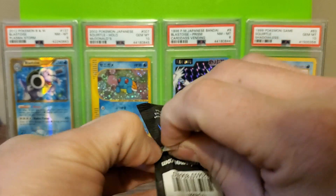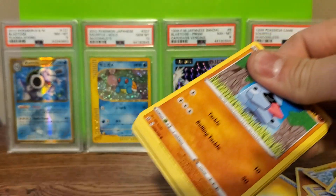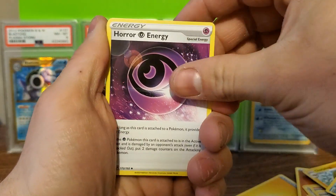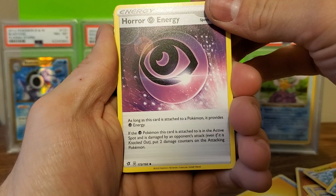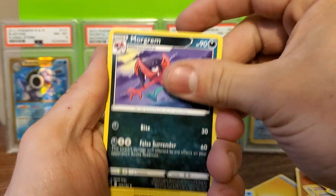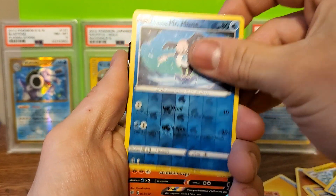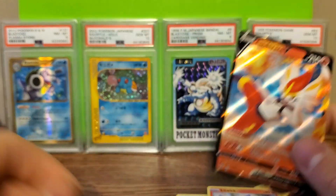And for the final pack, can we get something good? You need to see a secret rare — I was really hoping for something really shiny. I'm happy with the Bolt Hunt, but that's just not enough — I want more. Psychic Energy, another Psychic Energy, Horror Energy — as long as this card is attached to a Pokemon, it provides Psychic Energy; if the Psychic Pokemon this card is attached to is in the active spot and damaged by an opponent's attack, even if knocked out, put two damage counters on that. Interesting! Politoed, Morgrim, Nosepass, Wangle, Koffing, Toxel, Litwick, Galarian Mr. Mime. And — yes! Cinderace V! Not exactly what I was hoping for, but that works for me. I'm pretty happy with that.